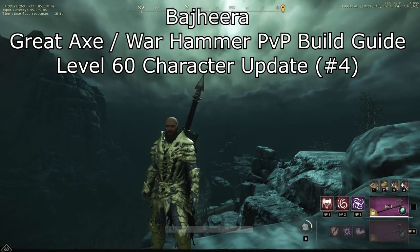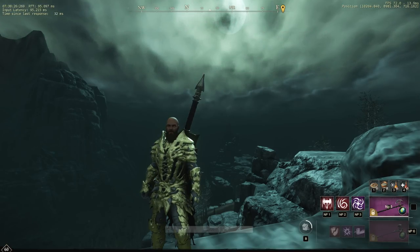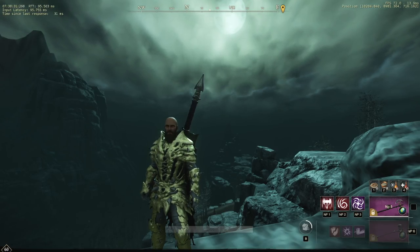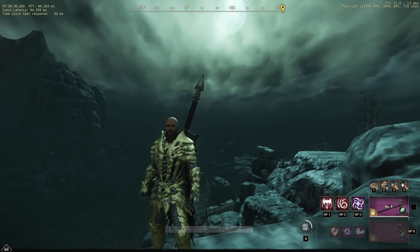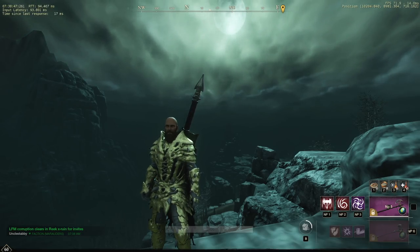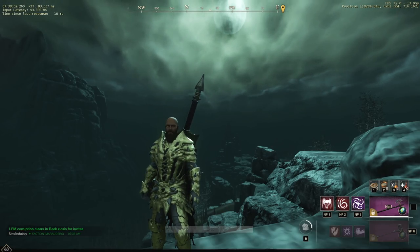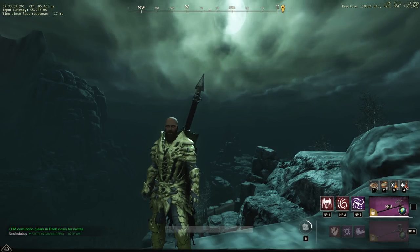What's up guys, Bajiri here bringing you another New World character update. This is your fourth week of the game, a couple weeks into level 60. Doing good, having a lot of fun. My character is getting there, he's getting pretty beefy. I've made some changes since last time. You guys know me, I'm experimenting with different builds, just having fun with the game, but I do want to give you guys an idea of what I'm working with, in case you guys want to do something similar. I actually do really like this build, and it's something I want to experiment with as we go.